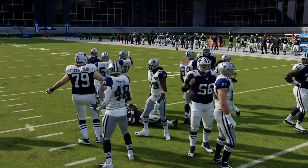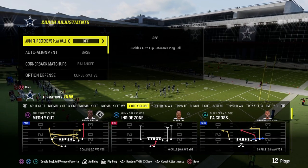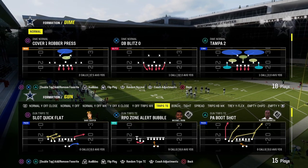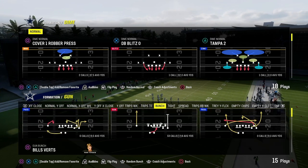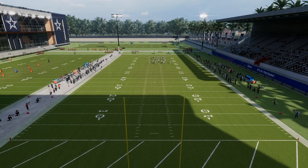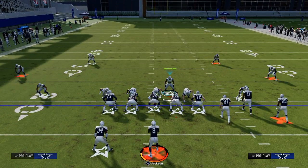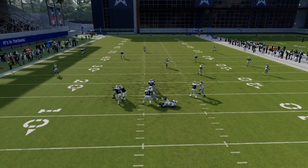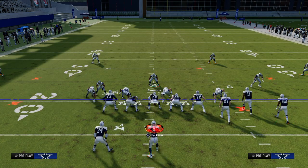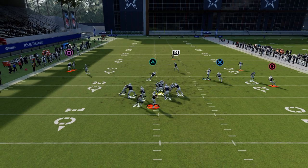Every good defense starts with the ability to get pressure. If I had a really good blitz out of dime normal — which we do — you can create an entire defense around that blitzing system. One of the best blitzes from dime normal is dime blitz 3. All you're going to do is just pinch your defensive line, stand about right here, crash your D-line to the right, and oftentimes you can get this really nice five-man pressure. The cool part is we can craft pretty much the same exact coverages from dime normal that we can do from Dollar.